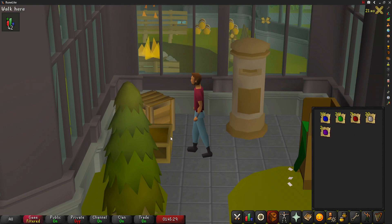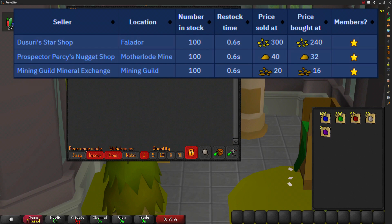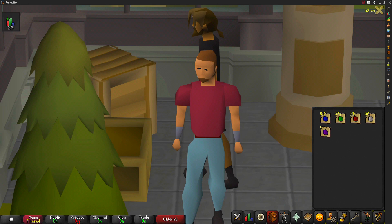A bag full of gems is obtainable from Prospector Percy's Nugget Shop for 40 golden nuggets. There are a couple more places where you can exchange items for a bag of gems — I'll put those on screen. With this all being said, let's jump to the final price check to see what gems we've managed to get and how much money we'll be giving away.